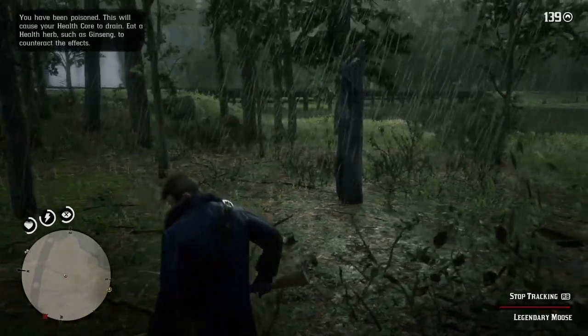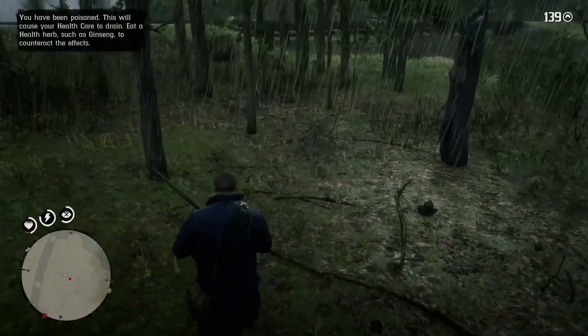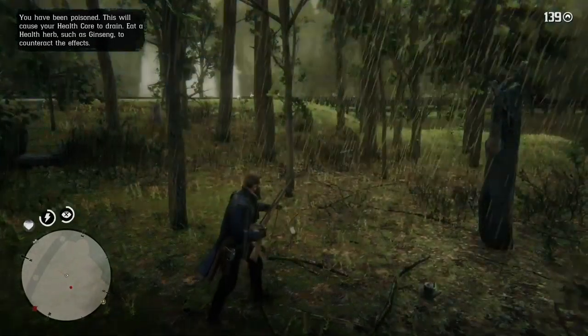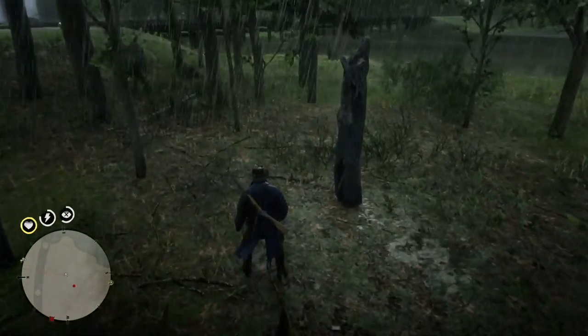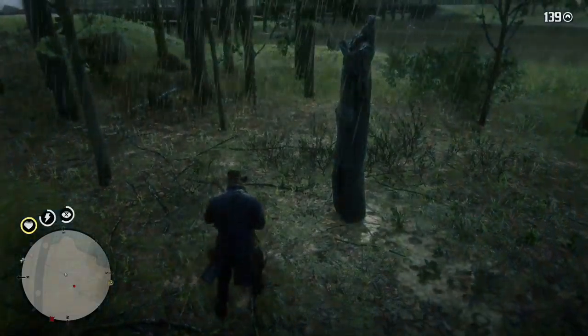Ouch! A rattlesnake bite! I'm going to have to take a health potion — health potion — and that will restore my health core back to normal. Pick up my hat, and yeah. Now let's continue to look for the legendary moose.